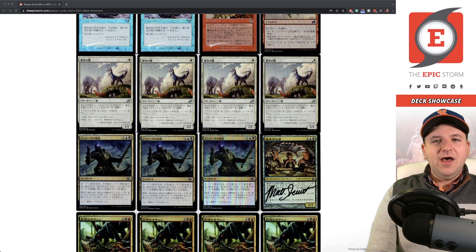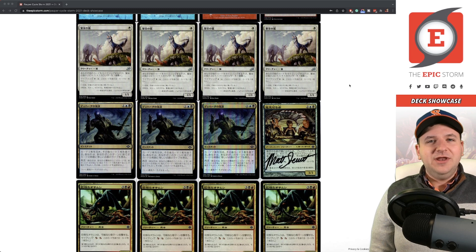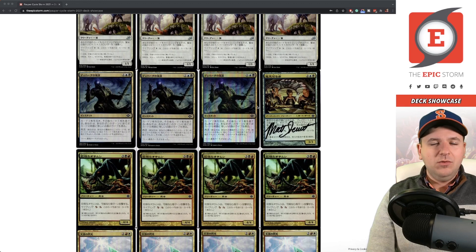Flourishing Fox — like Vile Manifestation, this card is uncommon and has never been printed at common, but I would like it to be. I picked these up for 25 cents each waiting for the day they get downshifted. I'd have to figure out a white mana base, but Flourishing Fox would be such an upgrade for this deck — I really hope that happens.